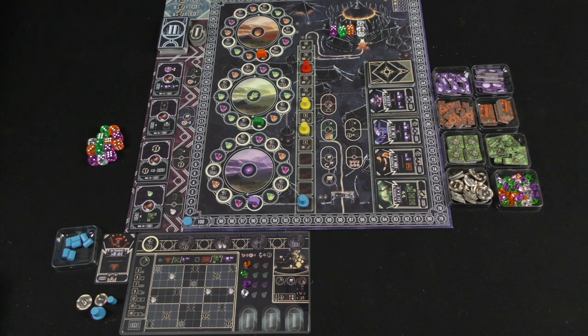Here we have most of a solo game for The Magnificent set up. There are a couple of things I haven't done yet because I'm going to show those as differences between the solo game and the multiplayer game. I'm not going to be going into really any type of rules explanation at all. If you want to get an idea for how the game plays, take a look at Tom's review of the game — I'll put the link in the description below. The main thing I want to do is just point out the differences.